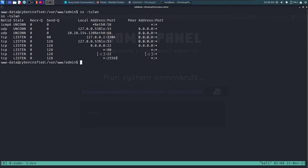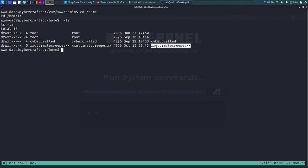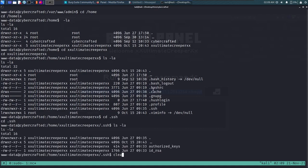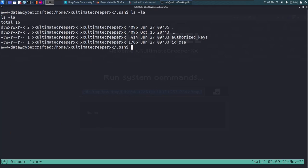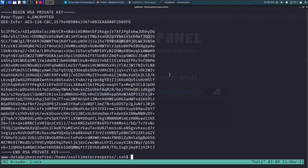We see two users: 'cybercrafted' and 'ultimatecreeper.' We can't access the cybercrafted user's home folder due to permissions, but we can access ultimatecreeper's. Inside, we find a .ssh folder. Let's look inside — we see an id_rsa private key. Maybe we can use it to SSH as ultimatecreeper.